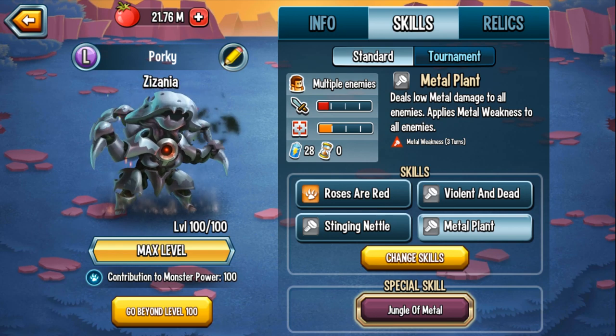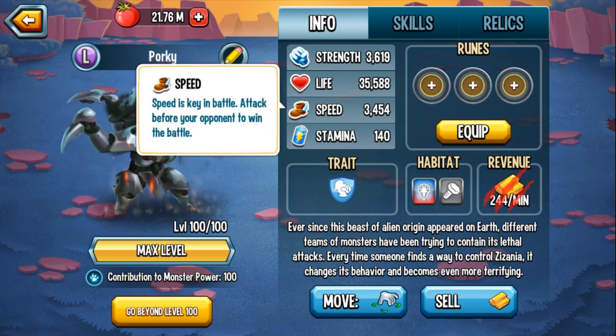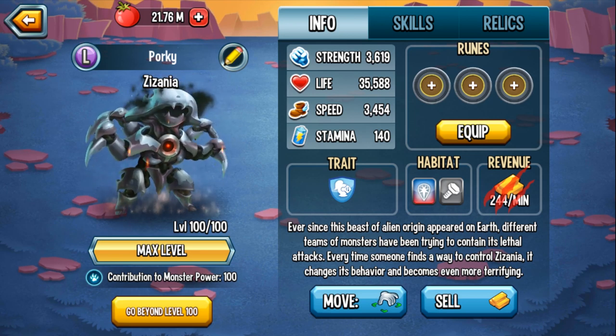Another thing about Zezanya is that this monster does have a skill group of 4 skills. Let's check out this monster's stats. Strength is an impressive 3619, life is 35,588, and speed is 3454.